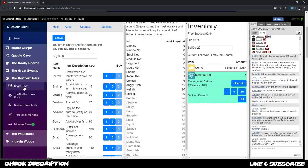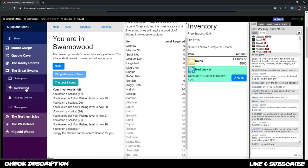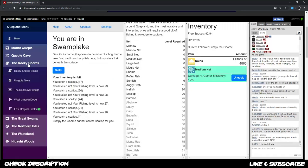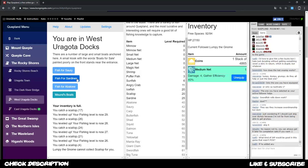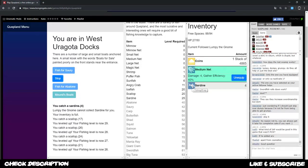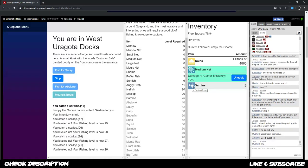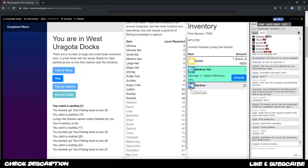What we want to do is find where sardine is - there we go, fish for sardines in west Uragota docks. Let's try those out, see how fast we can fill our inventory and what the value is. Sardine gives us less exp - like 10 less than scallop - but on the other hand it probably gives us way more gold whenever we sell them. If a sardine gives you maybe 20 or 30 or more...